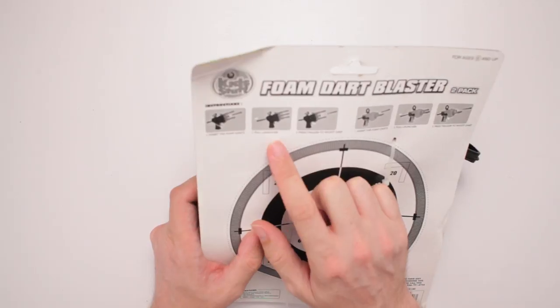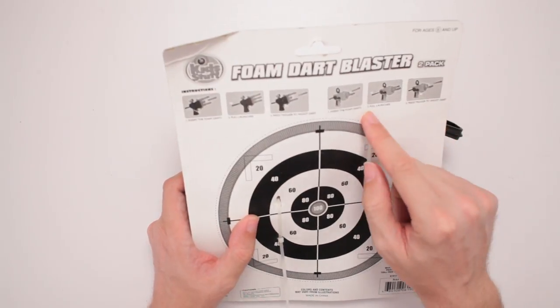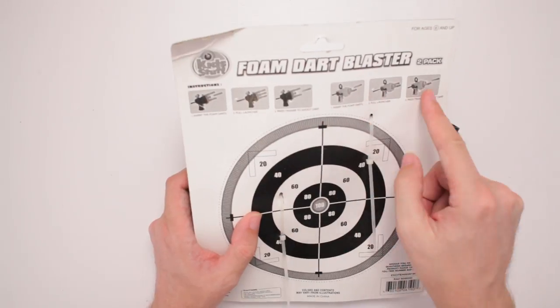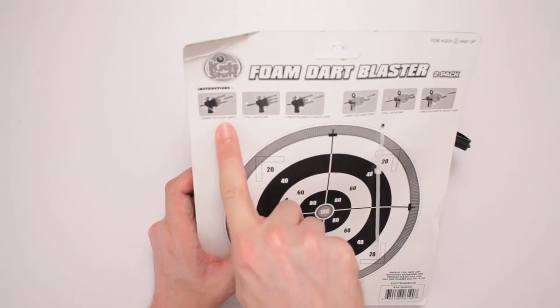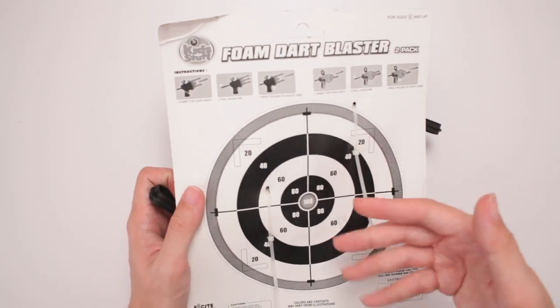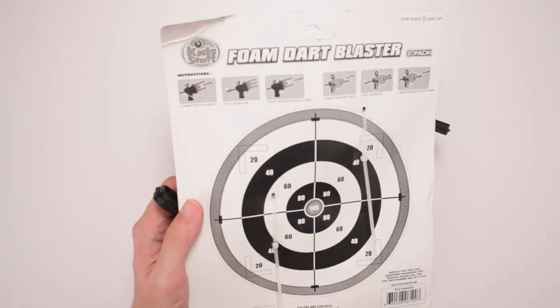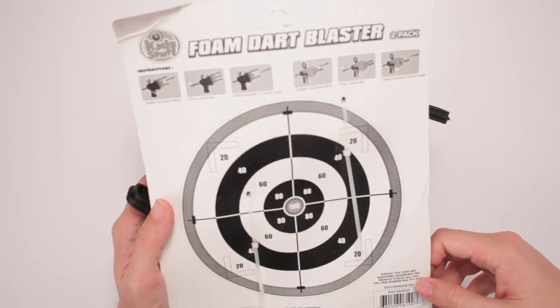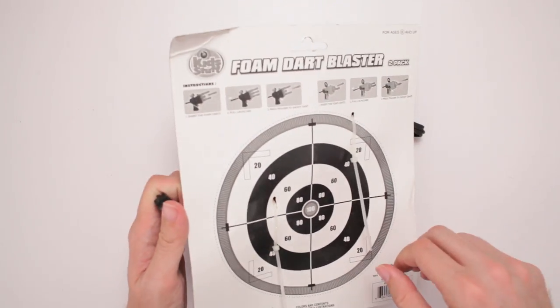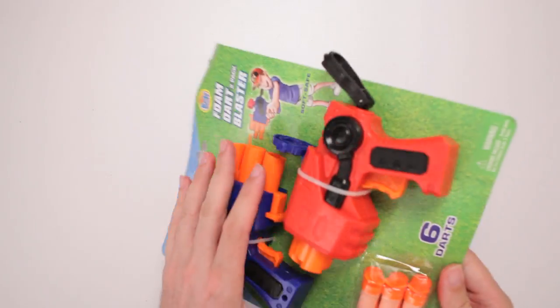On the back, you put the darts in, you pull the launcher, you press trigger to shoot darts. It's the same instructions for both. It's also got a target on the back with a bunch of holes in it. Made by Excite. Should you have any questions regarding this product, call this number. Nah, I think I get it.